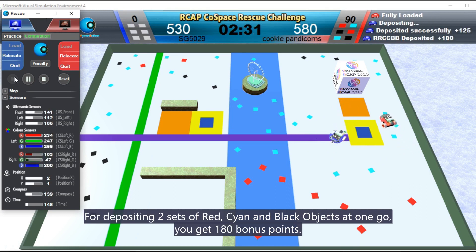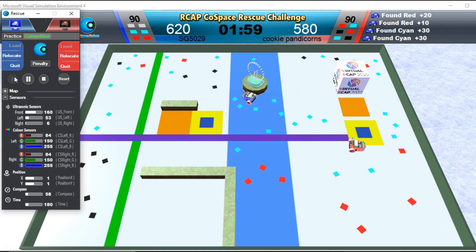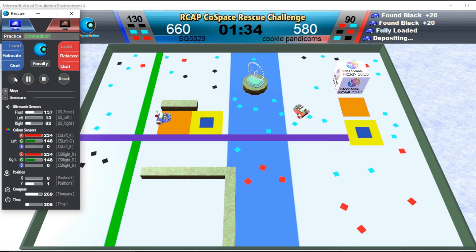For depositing two sets of red, cyan, and blue objects at one go, you get 180 points. Blue Robot is depositing.